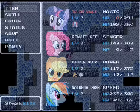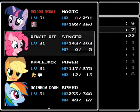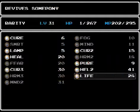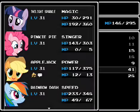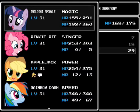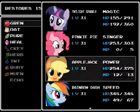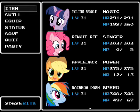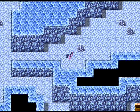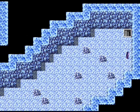Had to run from that encounter — getting ambushed by Spirits and an Ice Mage. Not good. Oh boy, that went so badly. Man, that was really close. Jeez. Let's use some of those greens since we got some. Wow, that was tough. Fortunately, I was able to run away. Fortunately, Rainbow Dash lives so I could run away — her speed saved me, I think.